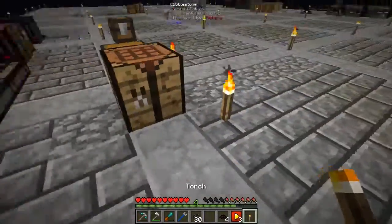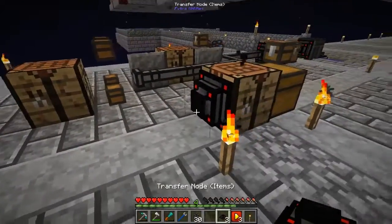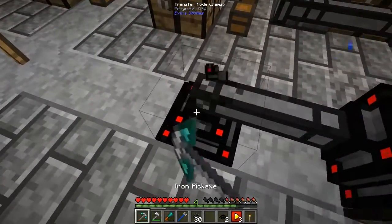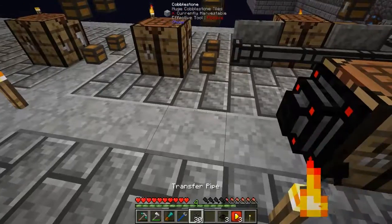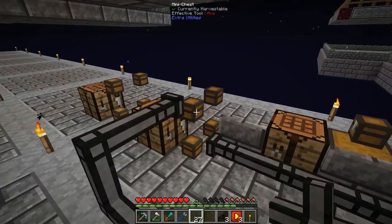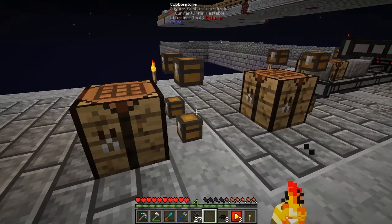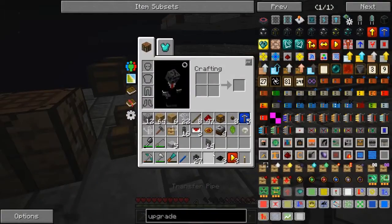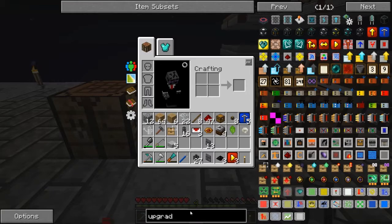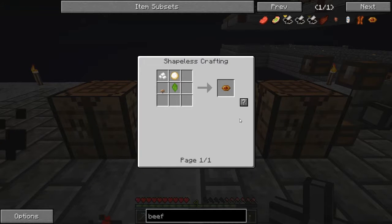Let's put this guy here while I'm waiting for the raw plastic to generate. That's making some more ingots — not what I wanted to do. This guy's gonna go there. That should be that. I discovered the beef wellington doesn't like to work unless it's in a very specific order.